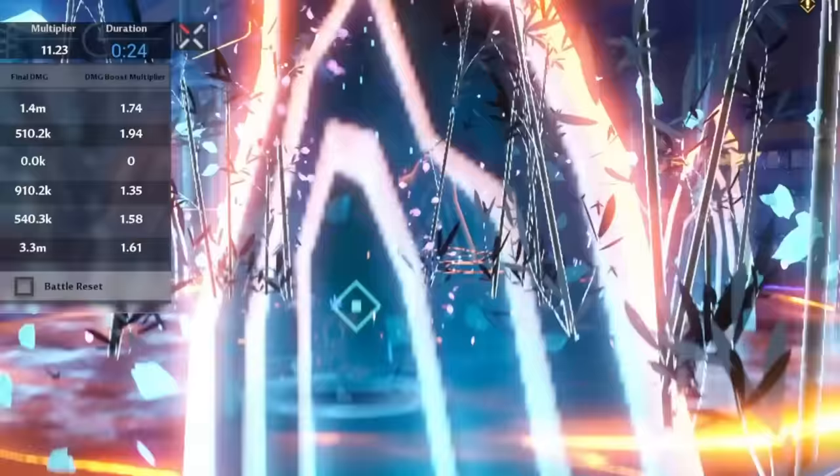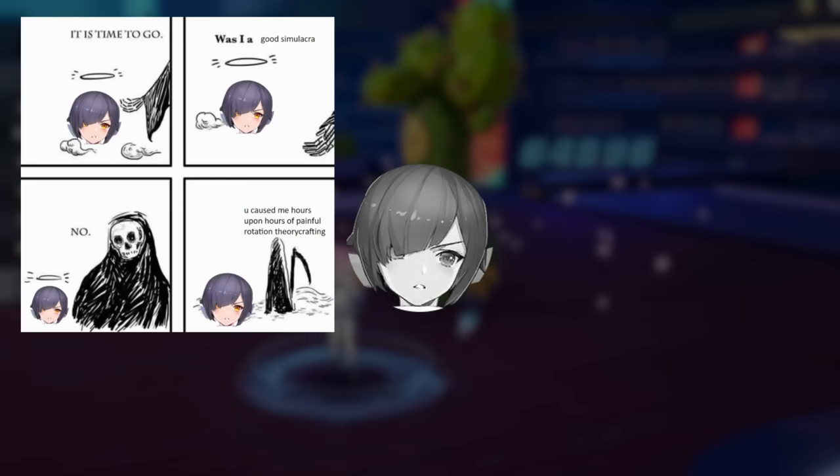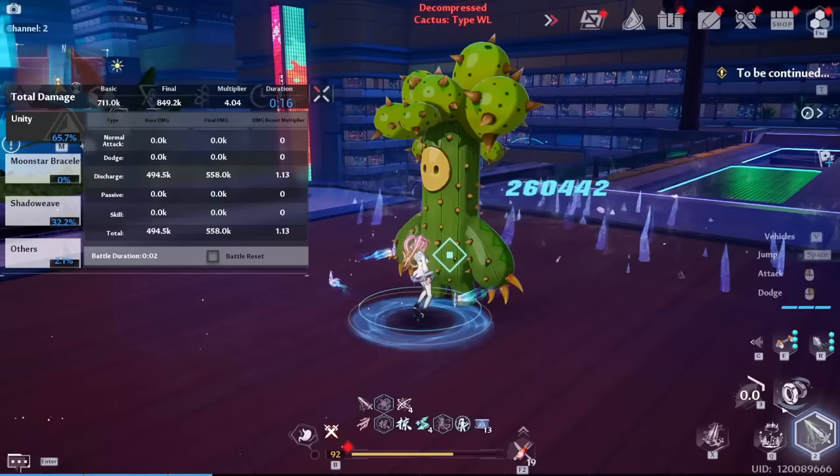Because the skill's damage is tied to the stacks of Internal Strength, this heavily dilutes the value of using Saki for resets, and can even be a DPS loss compared to auto attacking at higher Yulanz advancements.